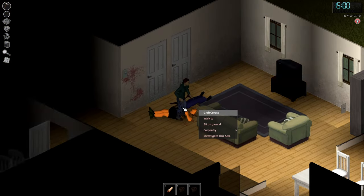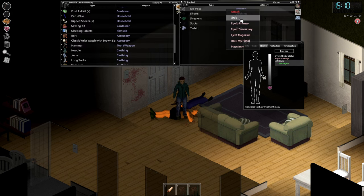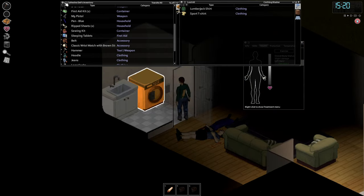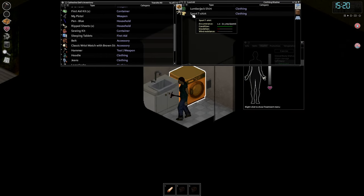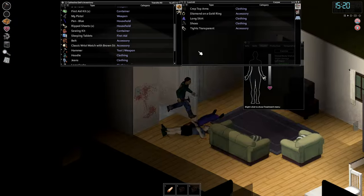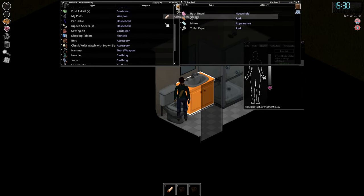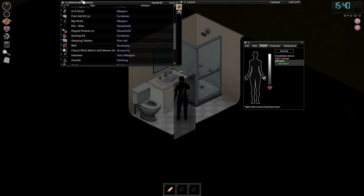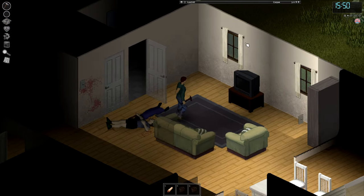There are zombies in here — dead zombies. Another pistol? I don't really need another pistol, but whatever. The clothes aren't anything crazy. We got an adhesive bandage — that's good. Let's just drink some water since we're in here. Why does the sink sound like that? This would have been a great house to live in, but I think I'm far away from everywhere so it's not really worth it.